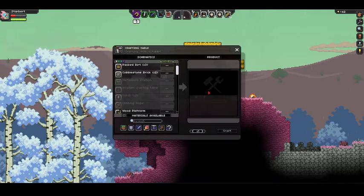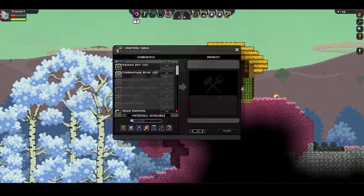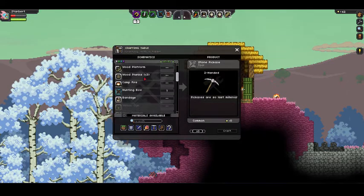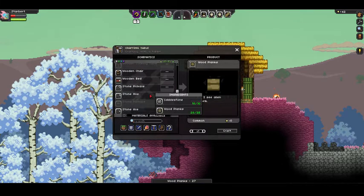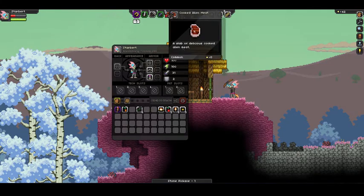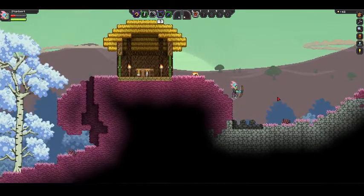We can reach the crafting table from outside our house — that's not good at all. Actually, that's fine. We need more wooden planks. Ta-da! More than enough wooden planks. And make our stone pickaxe. There we are. Let's get outside the house. Open our inventory and put our nice pickaxe on slot number three. And boom — our hotbar is cleared of unwanted stuff. Now let's continue to mine down.